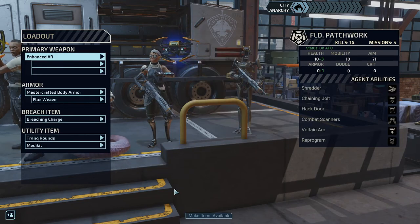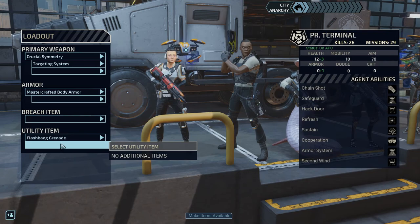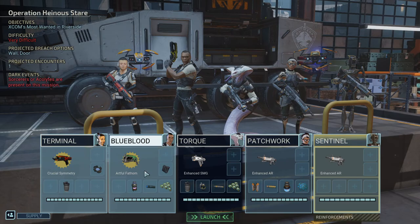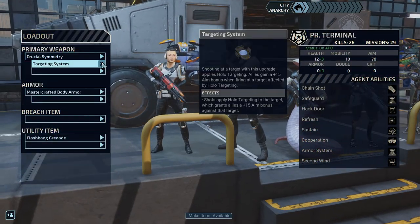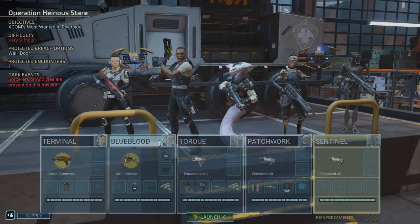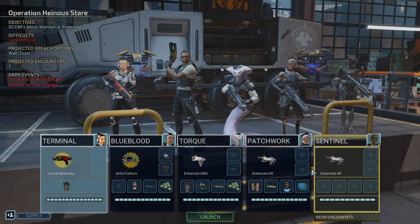I guess we're gonna go for the tank rounds. I still have one more item I can put in - Terminal, maybe. Oh, that's a grenade. She has holo targeting - that's actually the best on Blue Blood. Can I just put the holo targeting on Blue Blood too? I should probably get some of these guys some items, because I do have some credits and at this point I think the game starts expecting me to be more sensible. Okay, let's launch.